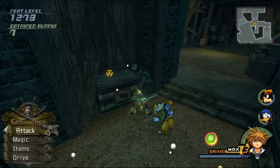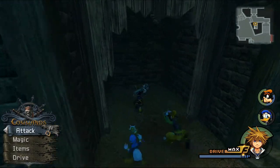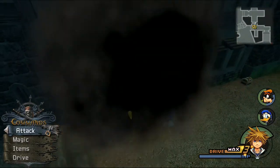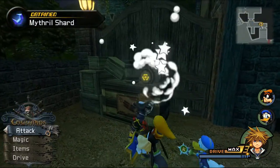These guys don't really do much, to be honest. We can break these too, which will open doorways that lead to other chests. There's an AP Boost right there. We can knock this down to reach another area. In this chest is going to be a Mythril Shard, used for synthesizing.